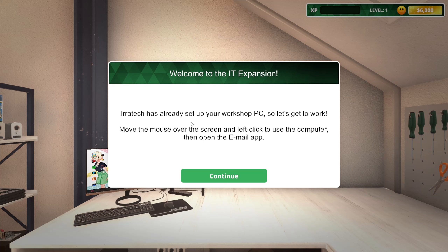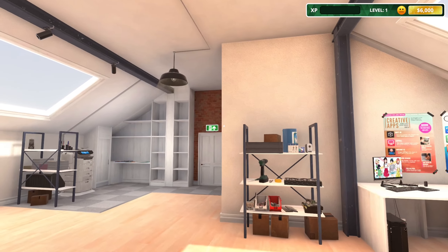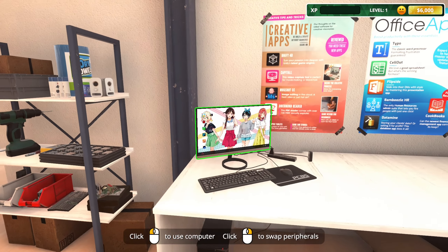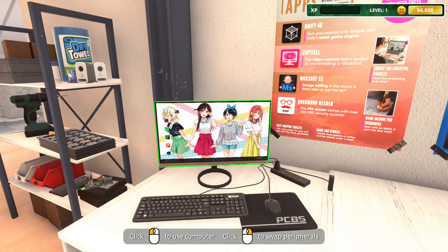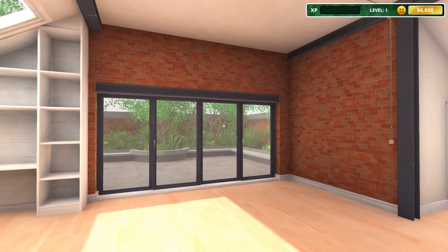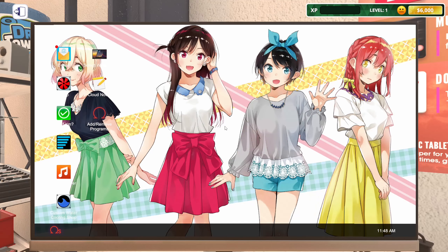These settings can be changed at any time. Iratek has already set up your workshop PC, so let's get to work. It's a totally different building — kind of cool. In career mode you're in a tiny little office that's apparently your uncle's business, and he leaves you in debt or something like that. I forgot to use the wallpaper from my actual PC — that's hilarious. I'm a fan of manga and anime so I've got four manga girls there.